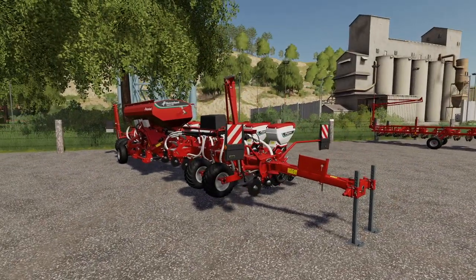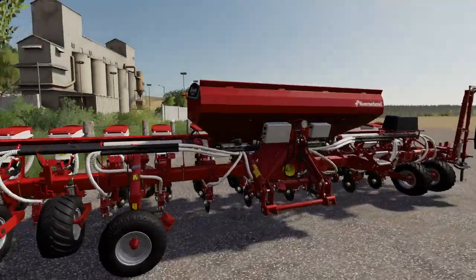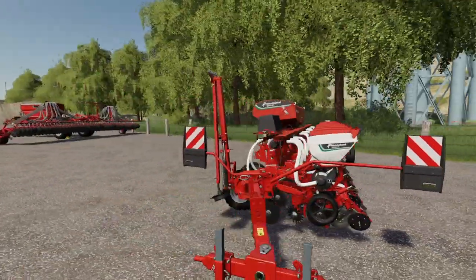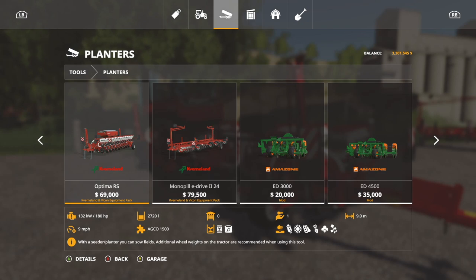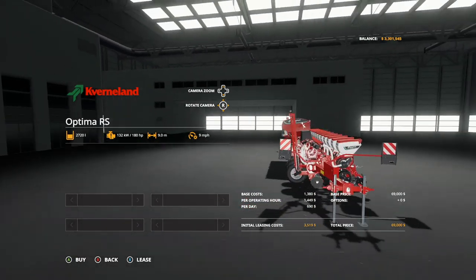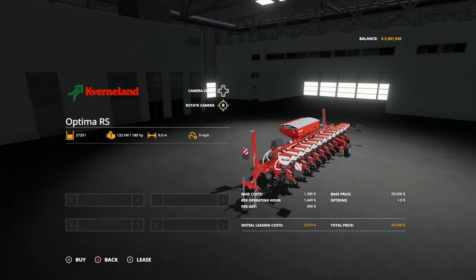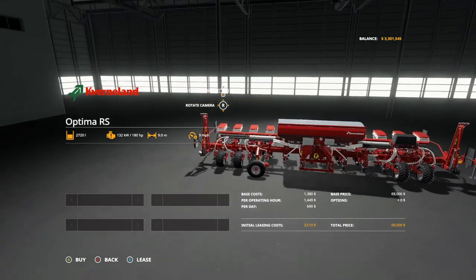Next we have something fairly unique — the Vicon Optima RS planter. This is a normal planter that does all your standard crops plus canola, which may make it one of the only planters that will do canola. In the store under Planters: does corn, soybeans, sunflowers, root crops, sugar beet, cotton, and canola. It does both seed and fertilizer — 2,720 liters combined capacity. Requires 180 horsepower, 9 meter working width at 9 miles per hour, costs $69,000.